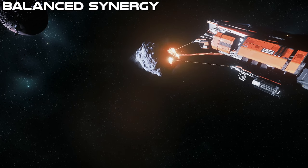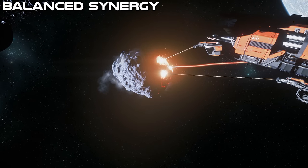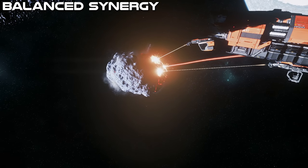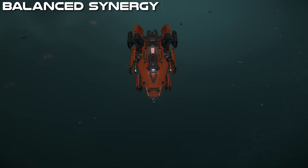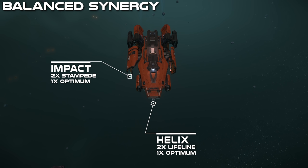For the Argomole I have what I call the Balanced Synergy Build, built around an experienced captain helping newer players on the side lasers, with everyone shooting the same rock simultaneously. The center laser is the Helix — the captain will power the rock up and down and direct the other lasers on when to use consumables. Consumables for the center laser are Lifeline times two, so the captain can act quickly to save the rock from an overcharge, plus an Optimum. The left laser uses the Impact, since it synergizes well with the Helix by adding more resistance dampening. Consumables on the left laser are two Stampedes — fire those when in the green zone to speed up the process — plus an Optimum.